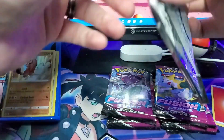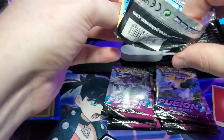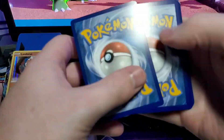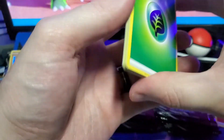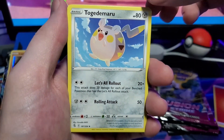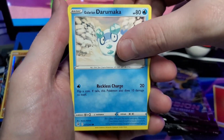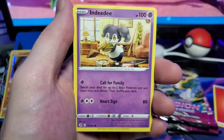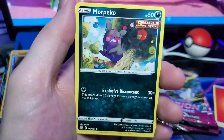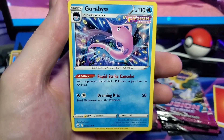Next we have a Gengar pack. There is our Fusion Strike code — we'll do our four from the back. Grass type, Battle VIP Pass, Togademaru, Galarian Darumaka, Grealith, Phanpy, Morpeko, Kangaskhan, and a Gorebyss — at least I can pull one here! So I need to get rid of some of these empty packs — and there is the other elite trainer box.